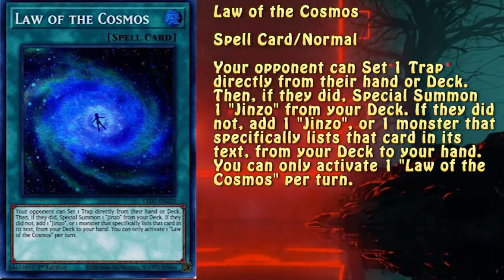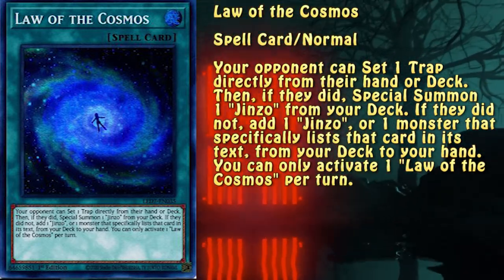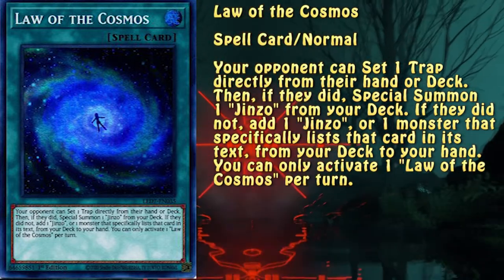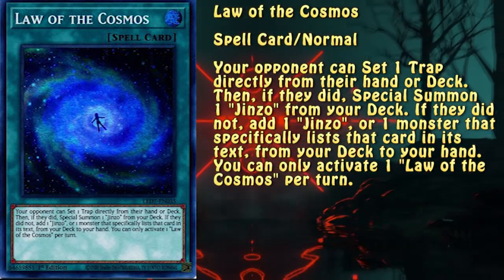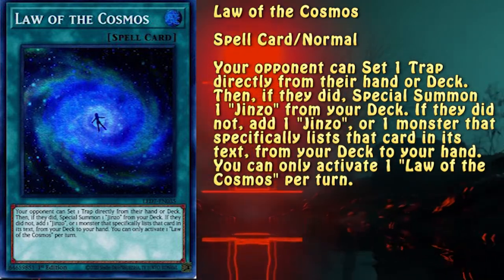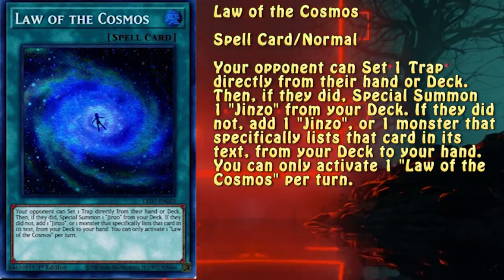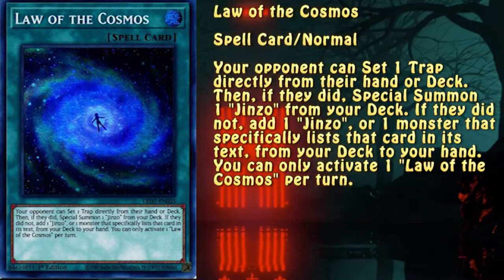It's kind of abusing the fact that Yu-Gi-Oh! players don't read cards, which allows the owner to summon a 2400 attack beater for free. Unfortunately, it's a magic trick which you're explaining to your opponent while you're doing it, so it's a one-time use and done — unless the opponent's an idiot.